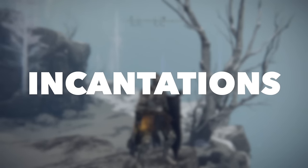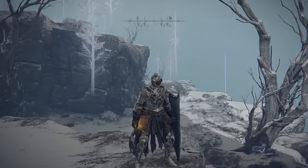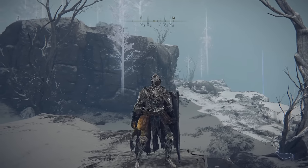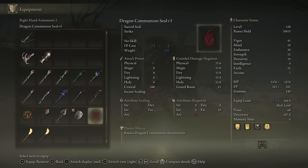The Heretic build also utilizes some powerful incantations to buff, heal, and do damage. Any seal will do, but my favorites are the Clawmark Seal because it has fairly good incant scaling, meaning your damage incantations will do more damage. Another great option is the Dragon Communion Seal, which has actually zero weight — great for this build since we already have heavy armor, a heavy shield, and a heavy sword. The Dragon Communion Seal doesn't have quite as good scaling, but if you mostly use this build to cast buffs and heals, then scaling doesn't matter for those anyway.